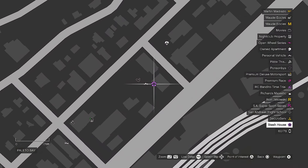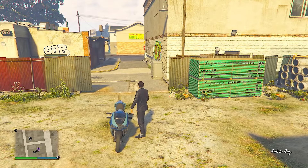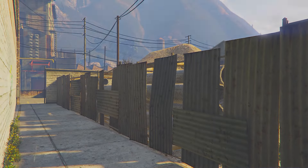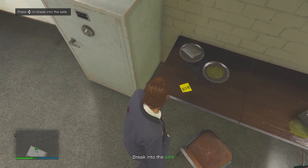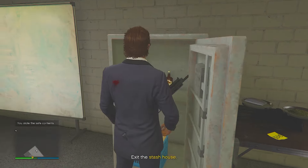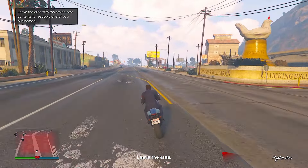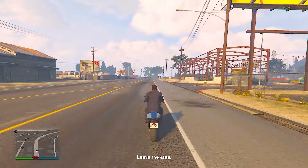Next up you have got stash houses — again a purple icon that looks kind of like a business icon. Approach the stash house and press right D-pad to barge into whatever the lab or lock-up is. Then you'll need to take out some enemies, find a sticky note with a wall safe code on it, and input that code into the wall safe. If you do have an active business, the stash house will basically regenerate some supplies for that business.